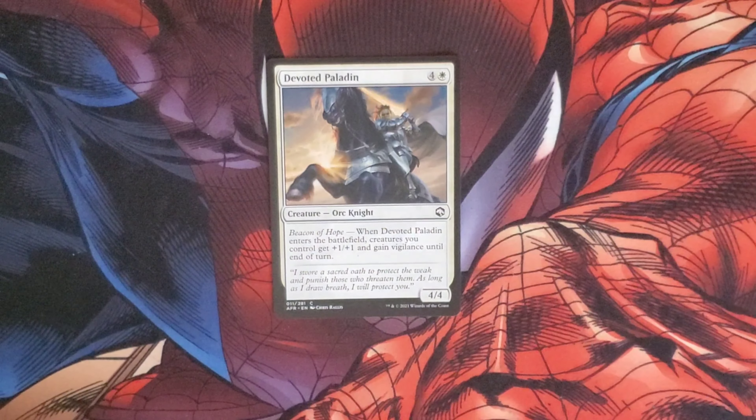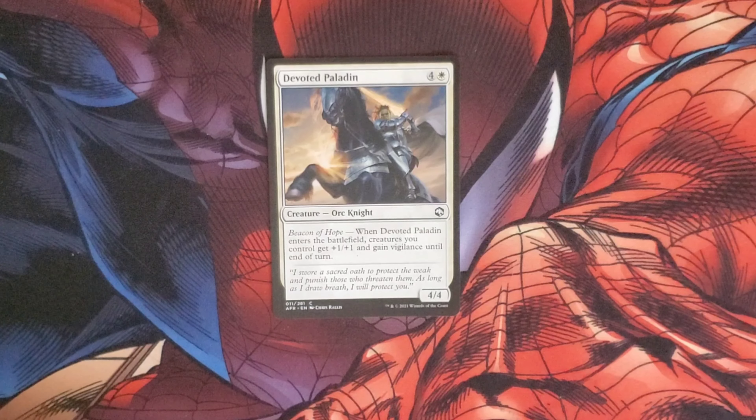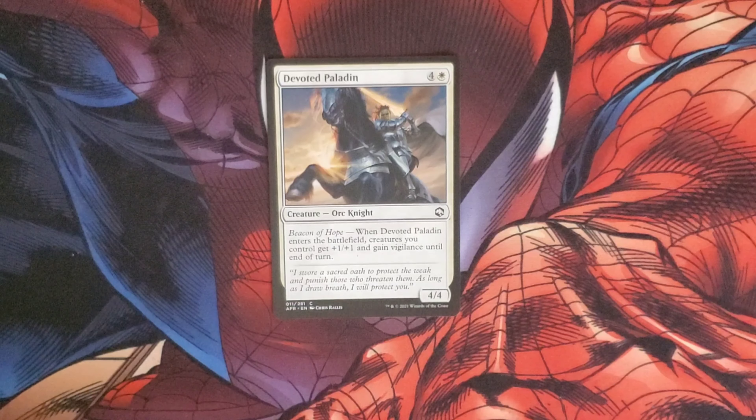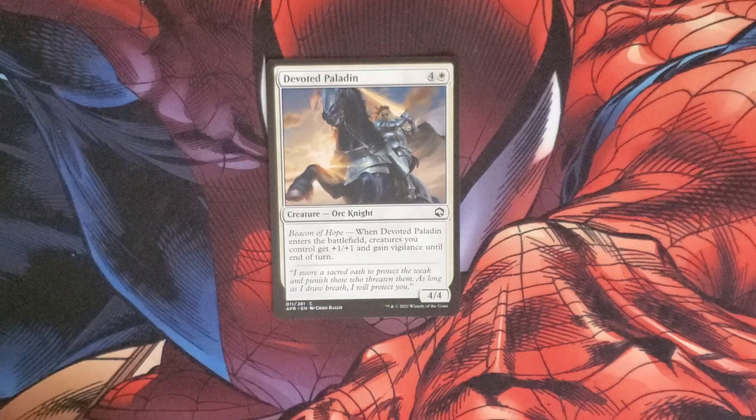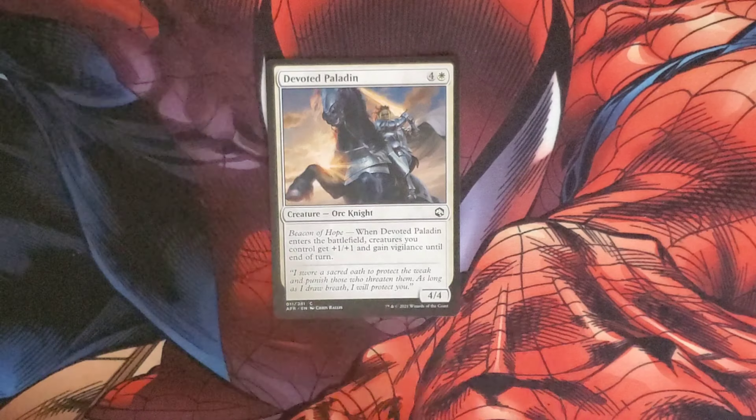We have a Devoted Paladin that costs four and a white — it's an Orc Knight, a beacon of hope. When it enters the battlefield, creatures you control get plus one plus one and gain vigilance until end of turn. It has a 4/4 body.